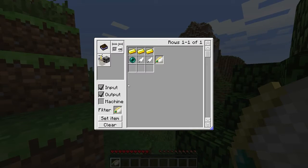To get this little wing you can craft it like this, using some gold, an ender pearl, and some feathers.